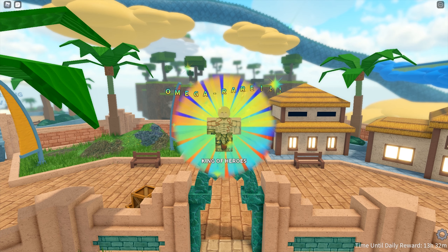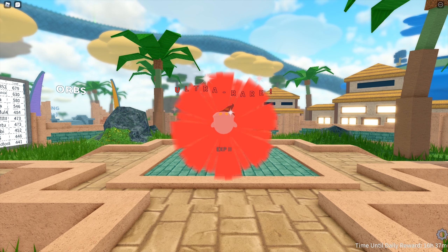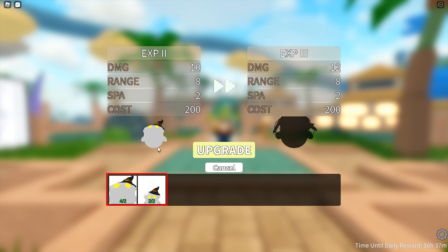The next tower is the King of Heroes — the very popular Gilgamesh full power from Fate. The five-star Gilgamesh was already a meta in the past, and now his six-star is still a meta. This is a very unique and special tower.